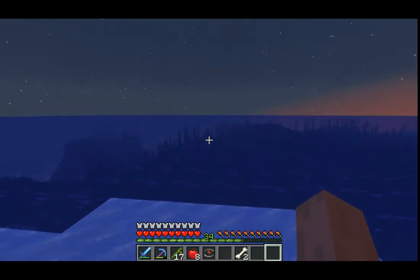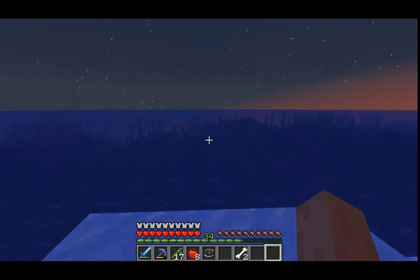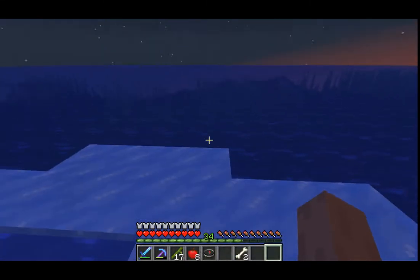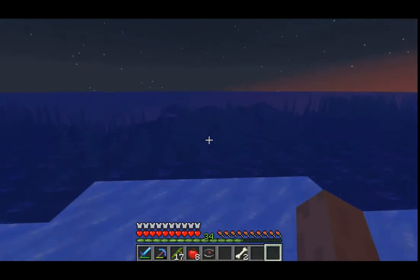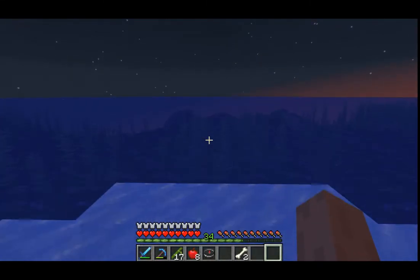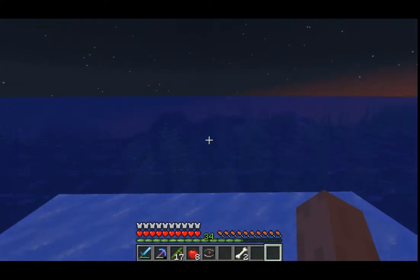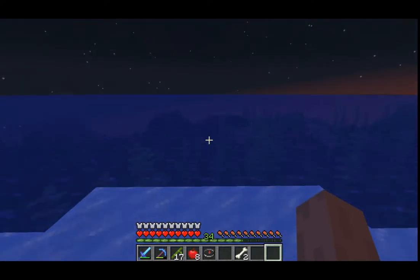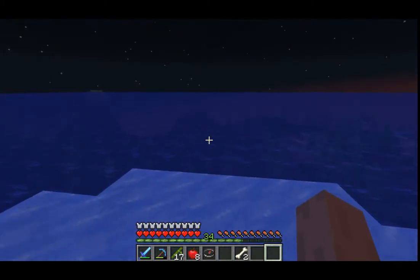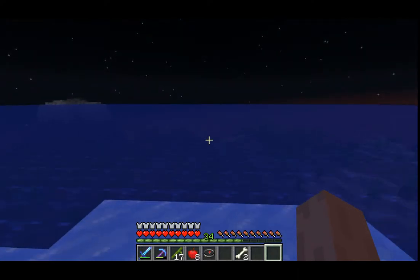We've just been traveling the ocean for like four thousand blocks. I don't think we're gonna find it, but I really want to find it naturally, you know — that would be pretty awesome. For some people they spawn next to a jungle, which isn't a big deal, but for us we spawned elsewhere. When you don't need it you always appear near a jungle, but when you need it you won't find it.